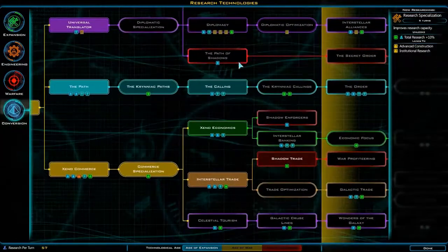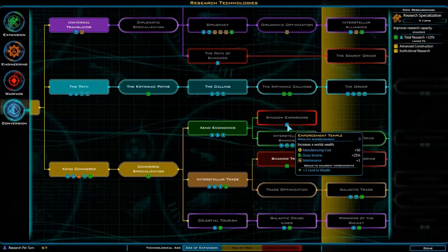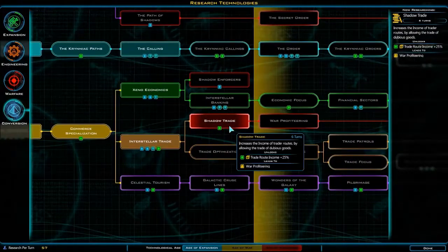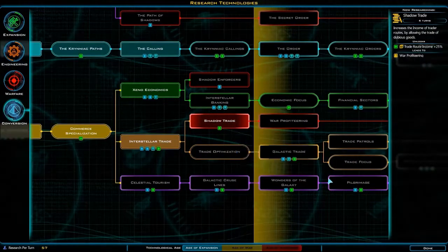Looks like the political stuff is still disabled in this beta. Shadow trade — why not? That'll boost my trade income by 25%.